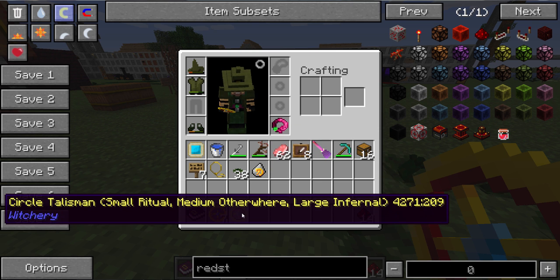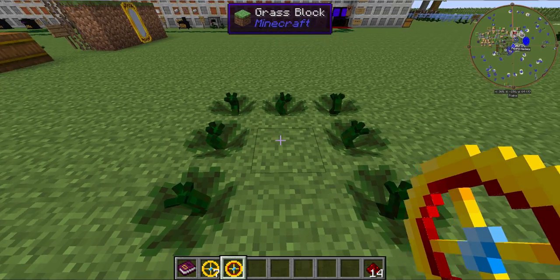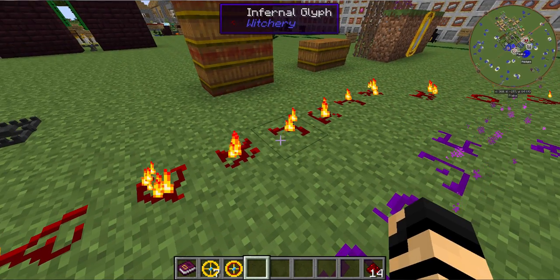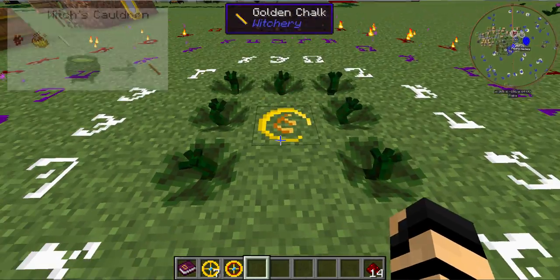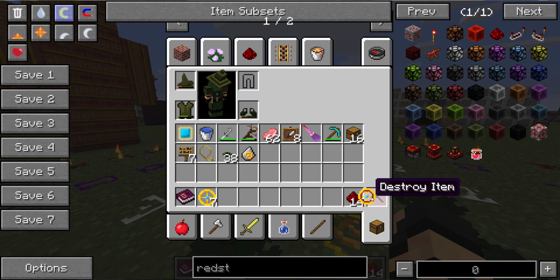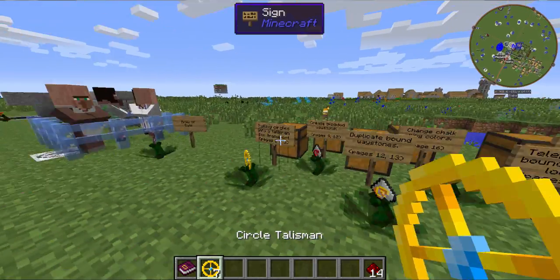If you look here, this Circle Talisman has a description: Small Ritual, Medium Otherware, Large Infernal. The Ritual, Otherware, and Infernal are the types of chalk circles. If I put this back down and click in the same spot, you have all three circles back again — the Ritual Circle, the Otherware Circle, and the Infernal Glyph Circle. Those are made from three different types of chalk. Because I'm in Creative, the items actually stayed on the circle. When you put them all down, you'll get an empty Circle Talisman back.